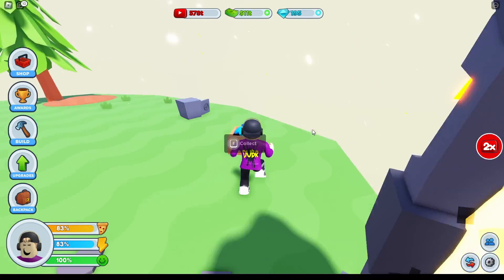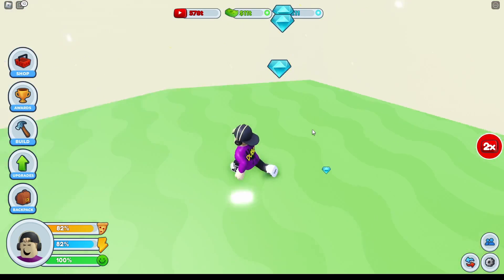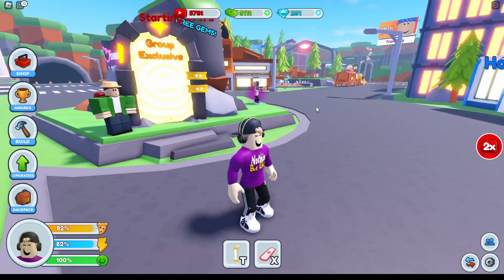The next one's really obvious — it's the group island. I'm not going to dwell on it, you know what it is: you run around, you collect these, you get this. Easy. That's a couple hundred gems, no questions asked.